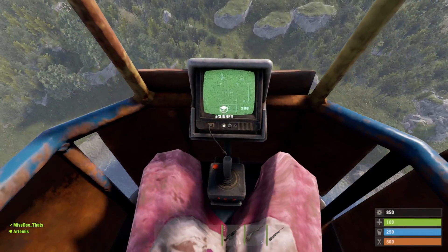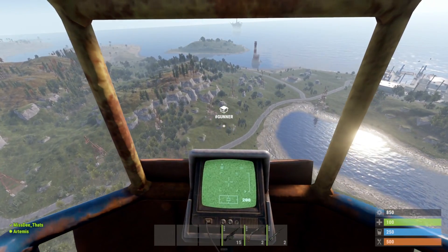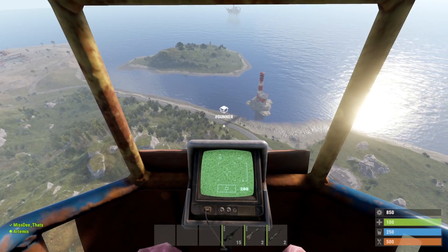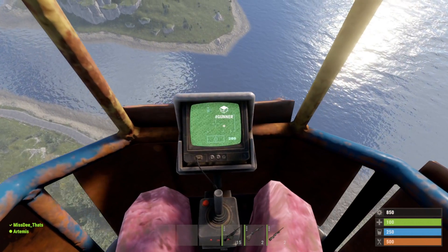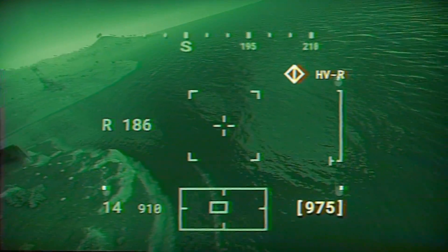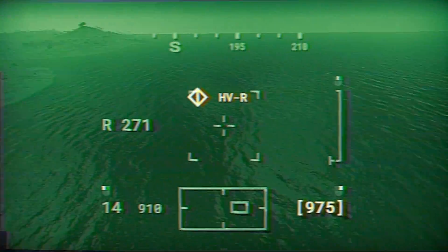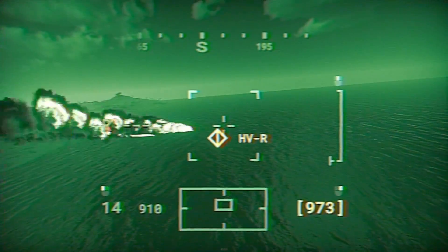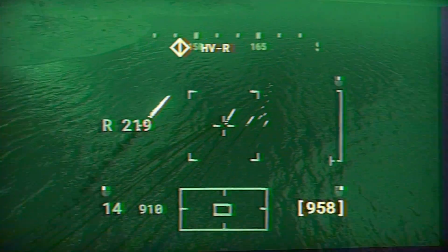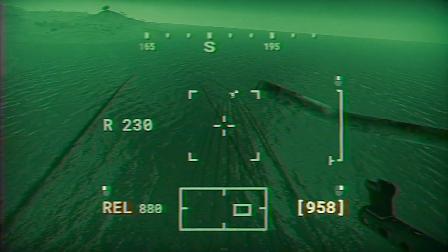We were testing this for the first time because it was just added to staging about four hours ago. The HVR indicator seems to show the type of rocket loaded — HV rockets in this case. You can also look around and fire. If you're getting attacked, there's a little red DMG indicator that appears in the gunner seat so you can see when you're taking damage. There's also a small light that can be turned on with L to illuminate the ground — not a crazy spotlight, but useful for landing at night.